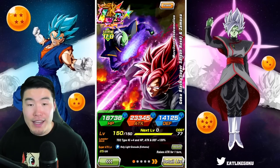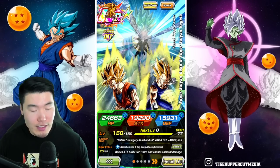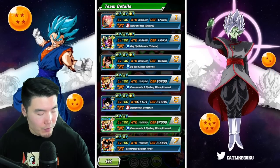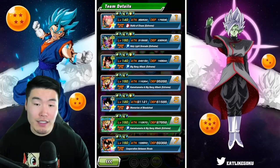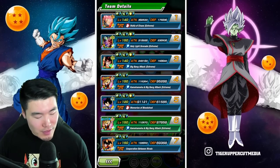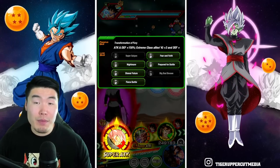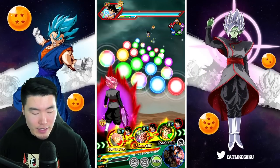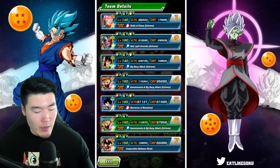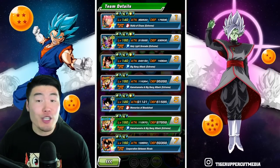So there you go — that is my Rosé and Zamasu. The team we're running is Potara, led by the double INT LR Vegitos. We also have the STR Rosé, the Tech Vegito, EGL Goku Black, and finally the STR LR Goku and Vegeta. On this first rotation, we have the LR linked up with basically their best linking partner in the game, which is the STR Rosé, plus some additional support from the Tech Vegito. We're starting with 236,000 defense, which is pretty good — this is basically the baseline right now.